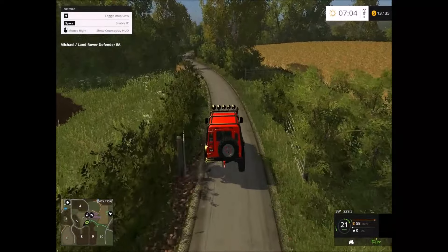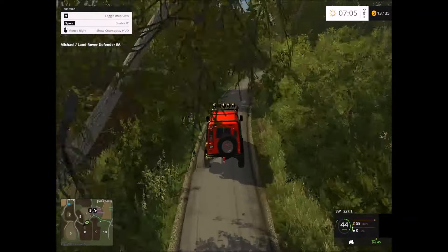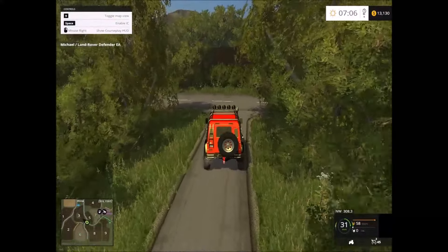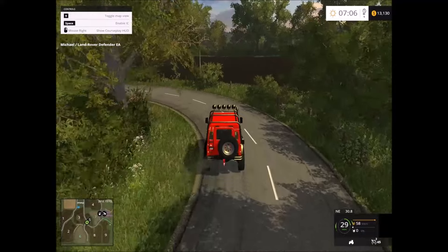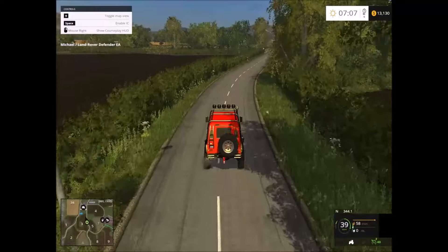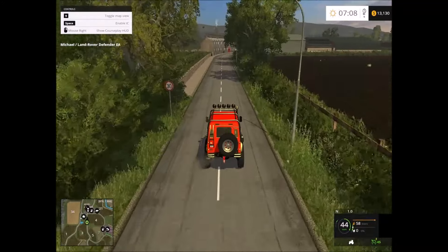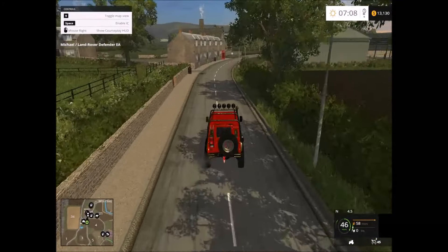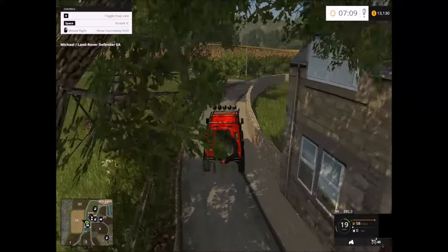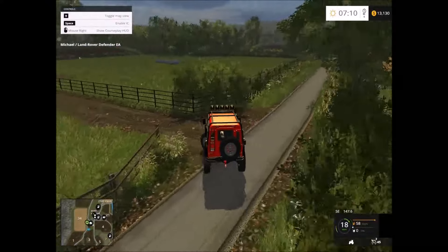We're going to go straight to the sheep facility. It's a nice drive. Here we have the main road, just the road that takes us into the farm area. Up here we have the sheep facility. Inside this pasture is a sheep facility, and inside this road here will take us to the farm area for the sheep. It's also a shortcut. Over here this road takes us back down south.